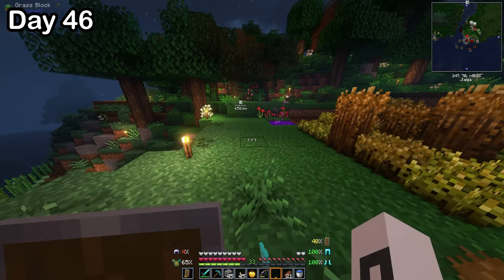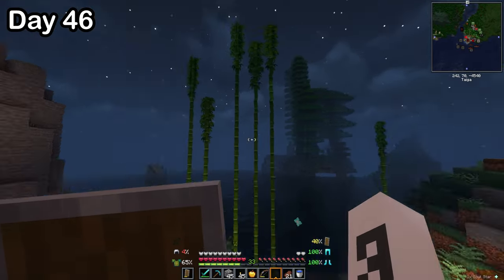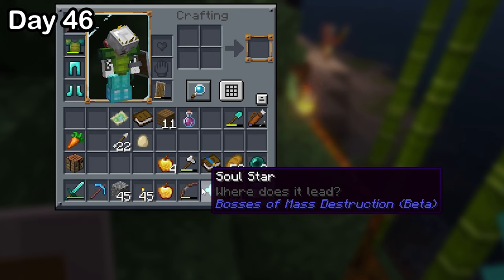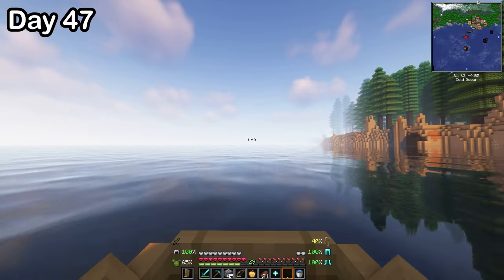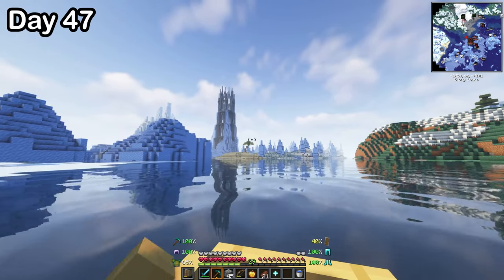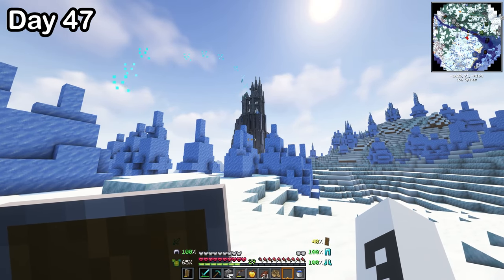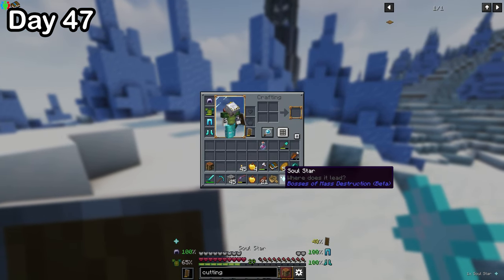I noticed I had something called a soul star. When I threw it, it acted like an eye of ender leading me somewhere. I found it was from a mod pack called Bosses of Mass Destruction. So I slept, and the next day I followed it — past the village, through the ice biome where I hit some penguins on accident. Then I saw this huge tower in the distance. I threw my soul star and it went towards it from every angle. I knew that whatever was in this tower, it was part of the mod Bosses of Mass Destruction.